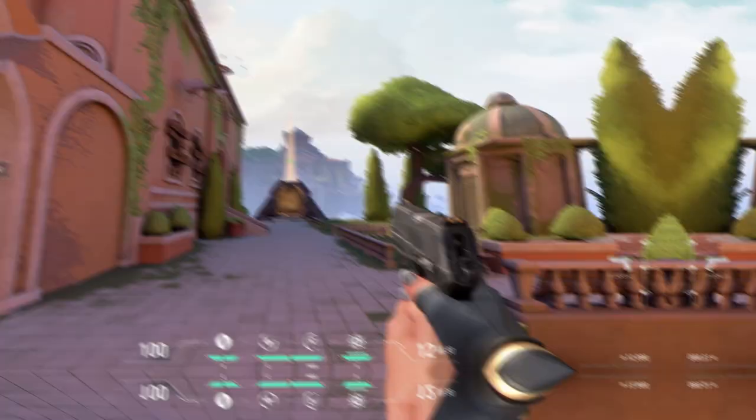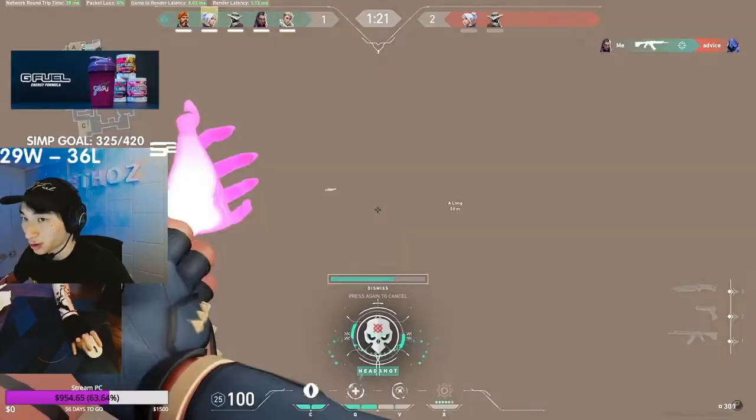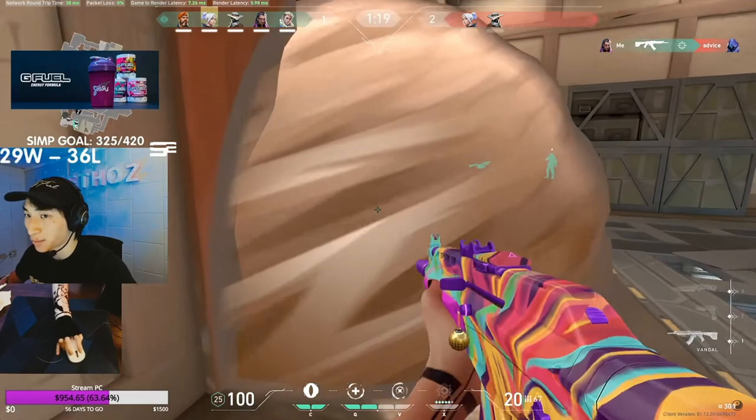Now to start off, I'm going to be talking about her signature ability, Leer. Reyna equips a destructible eye that she can cast, which makes her enemies nearsighted if they look at it. The impact may last a few seconds after it is thrown. However, if an enemy shoots it, it can destroy the orb. I recommend you throw the orb either way above you or at your feet, because if you throw it at head level, enemies can easily spray transfer and take you out after shooting it.